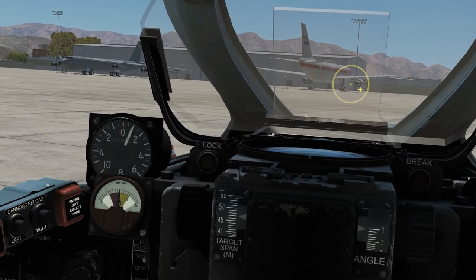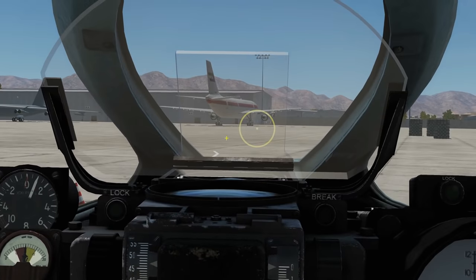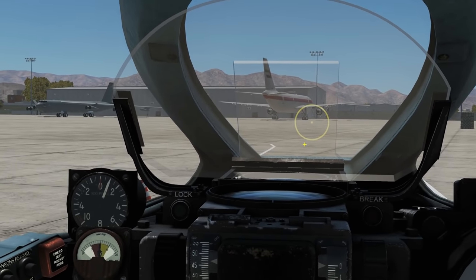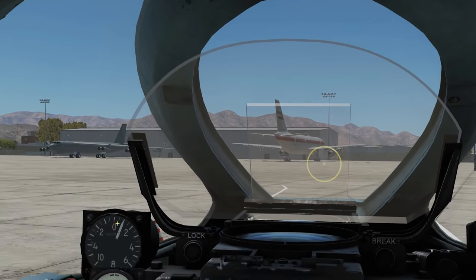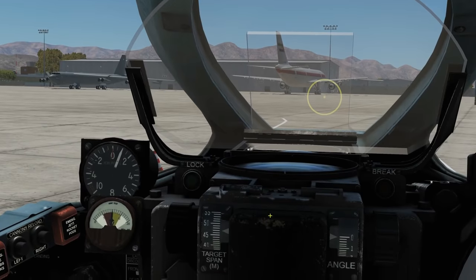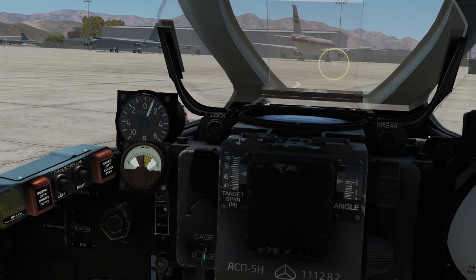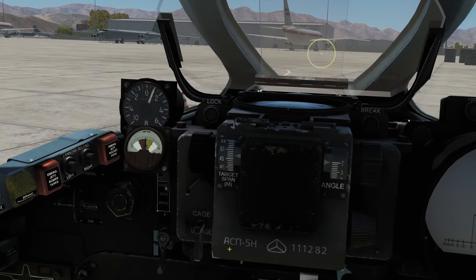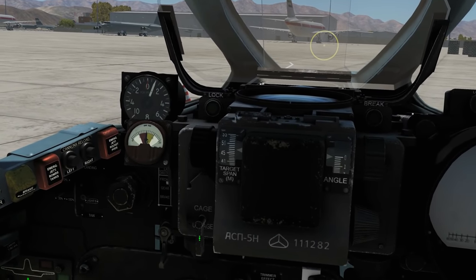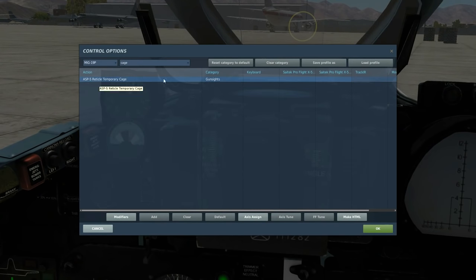Once you've completed any maneuvering and you're on your final run, wings level, uncage the sight. It then becomes gyro-driven — you can see it dips down slightly — and it computes lead, speed, and bullet drop for you. Only uncage it when you're on your final run and not going to turn. If you turn violently with it uncaged you will damage it — it's modeled and your sight stops working. There's also a temporary cage button you can set up on your HOTAS to temporarily cage if you need to turn.